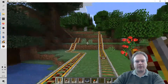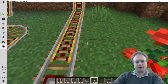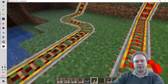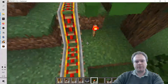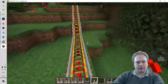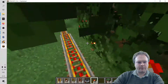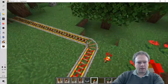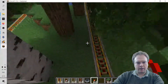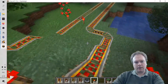Now we have actually created a railroad, but it's not powered yet. If you place a redstone torch next to it, you can see it turns red — that means it's powered. Where it's not red it's not powered, so we need to place a lot of torches. As soon as a section is no longer red we need to power it with redstone torches, like this.